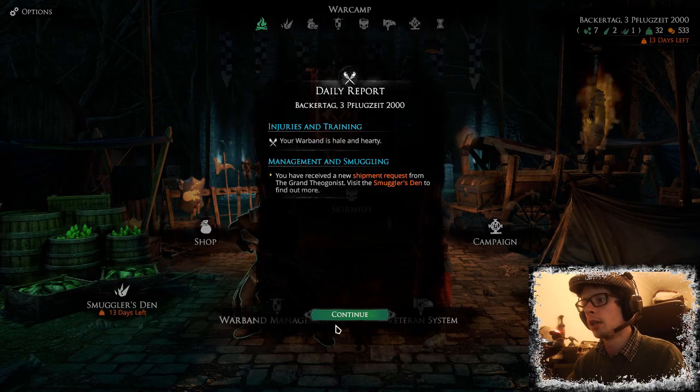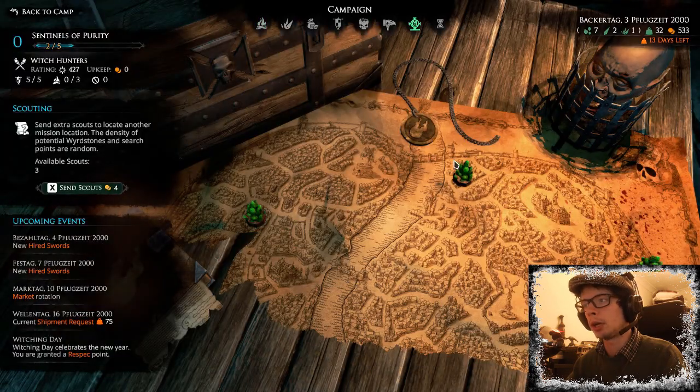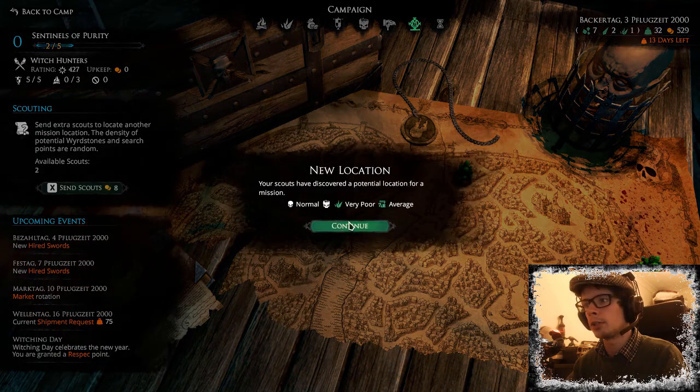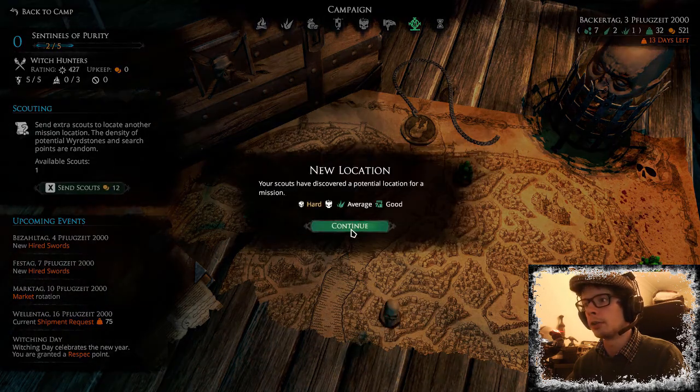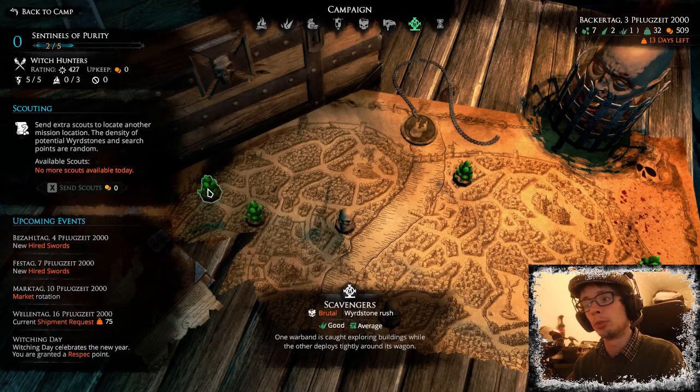The next day, the next mission — a new shipment request has arrived. Let's see what we can gather towards the shipments. Checking the campaign to see what's cooking — nothing particularly interesting so far. Let's find something a little bit harder. Hard, brutal — I did promise we'd do the hardest one we can, so we've got a 50-50 chance we'll get tightly deployed around our wagon. Let's cross our fingers.